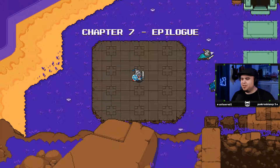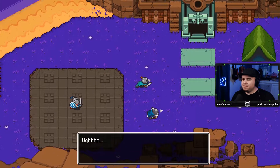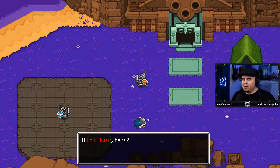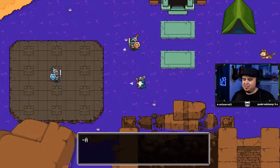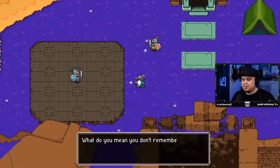Chapter seven epilogue — the night fell from the spire and then survived. That was close. What the? A holy diver here? Would you, valiant diver, please fill us in on what caused the rain omen? Surely you have all the answers we seek. I remember nothing. What do you mean you don't remember? That's such hogwash.